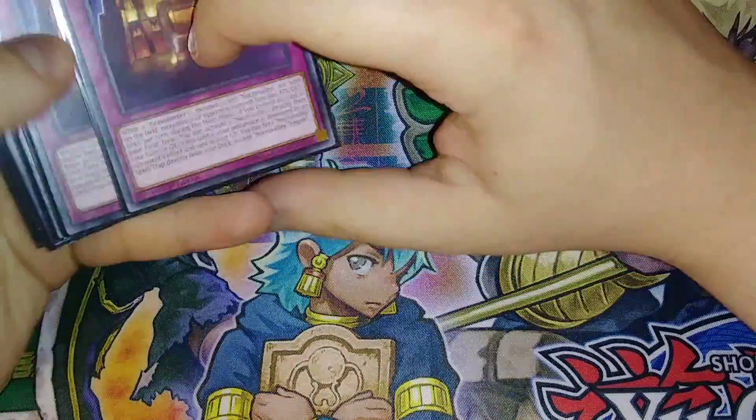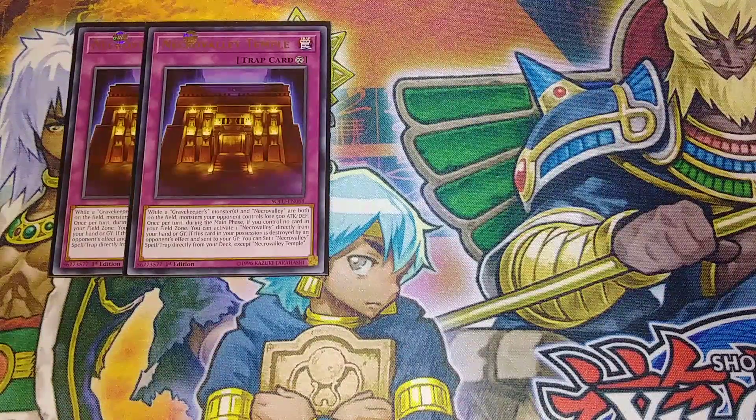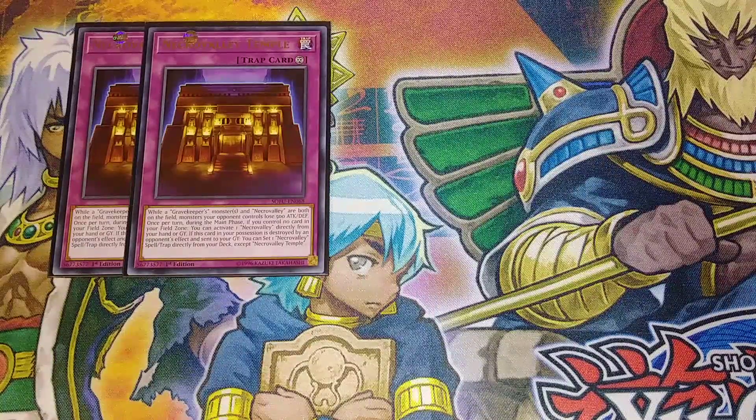For the traps, we're playing two copies of Necro Valley Temple. Necro Valley Temple is really interesting — when a Gravekeeper monster and Necro Valley are both on the field, monsters your opponent controls lose 500 attack and defense. Once per turn during your main phase, if you control no cards in your field spell zone, you can activate a Necro Valley from your hand or graveyard. And if this card is destroyed by an opponent's card effect and sent to the graveyard, you can set a Necro Valley spell or trap directly from your deck, which helps keep Necro Valley on the field.